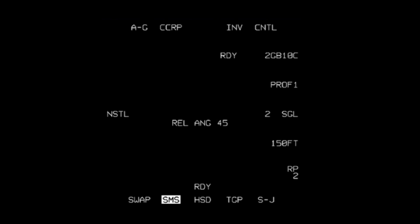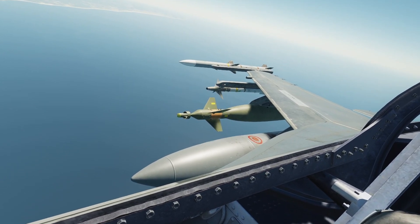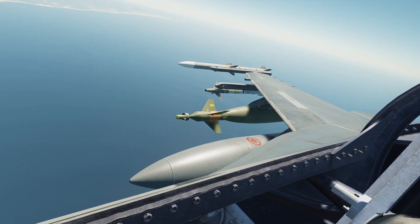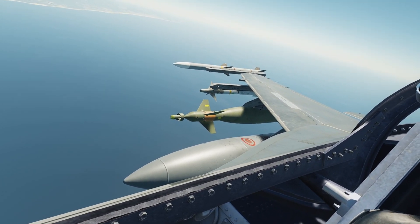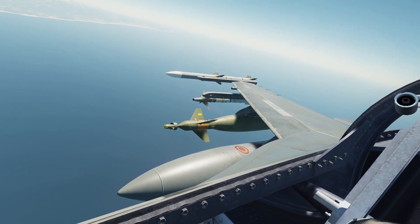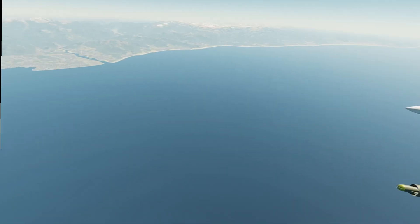Our fuse setting: nose tail. I usually leave it to this — you can also select tail; nose tail or tail will work. Nose will not work. If you notice, there's a dongle — that's the sensor that guides in on the laser, and that dongle takes up the space where the nose fuse would be. So there literally is not any space for a nose fuse in laser guided bombs. The only space for the fuse is in the tail, so you've got to set it to either tail or nose tail.